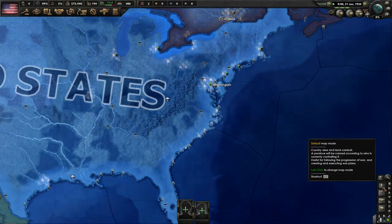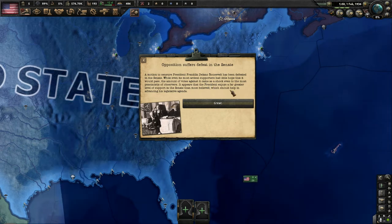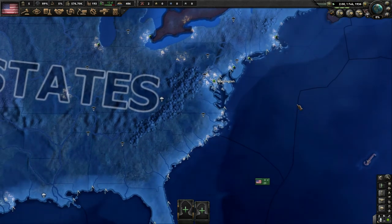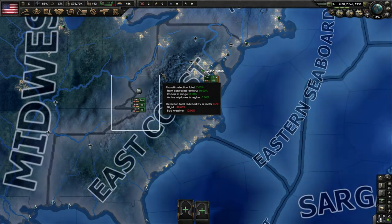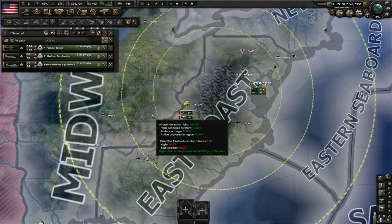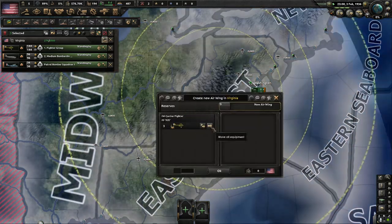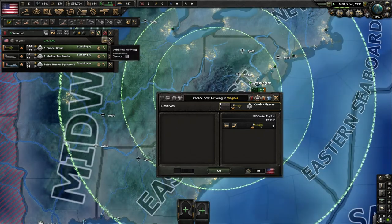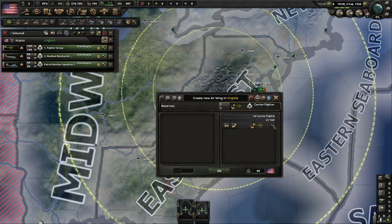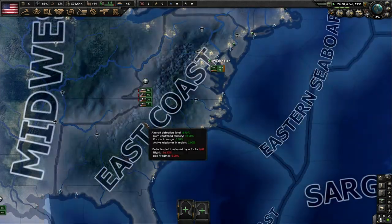The side buttons give you infantry, navy, and air views. An event pops up: opposition suffers defeat in the senate — FDR's censure motion defeated. Those Republicans mad about social security can get lost. In the air view we can examine our air corps — we have very few planes to start. We're going to crank them out later. This is how you deploy air wings: click the button on your airfields to bring planes out of storage and put them on the tarmac.